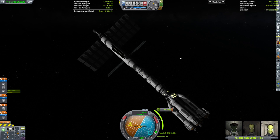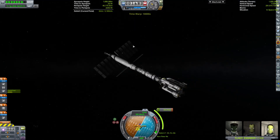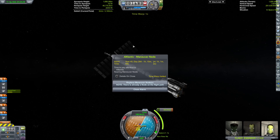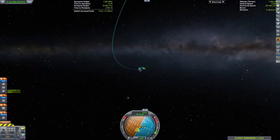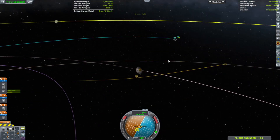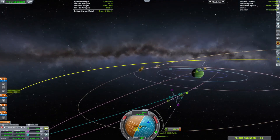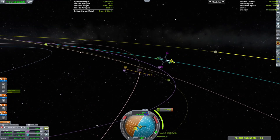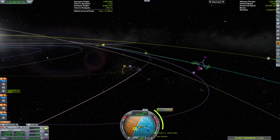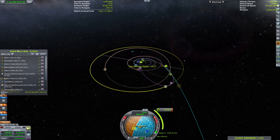We basically had to align ourselves and then we could burn. This is where I started to realize that we might have had some planning mistakes along the way, and that I might need to send a second mission to Joule. I was thinking maybe I can get away with it — we just need to do a lot of encounters with Tylo and Lave and things like that, just so we can swing ourselves into a pretty good orbit around Joule and finally land on Lave.